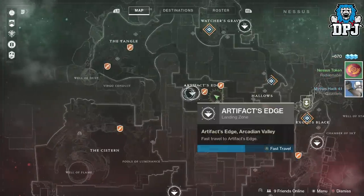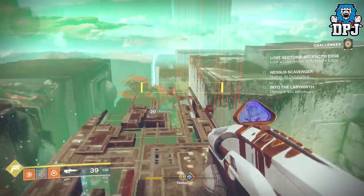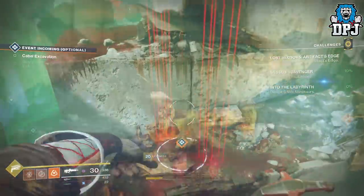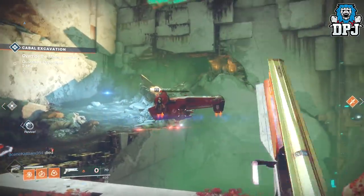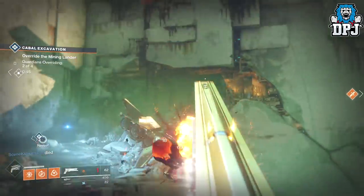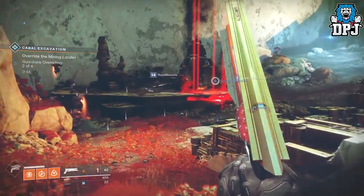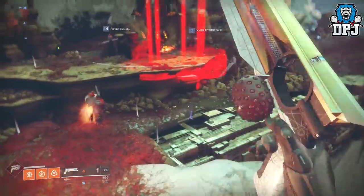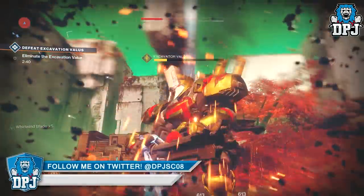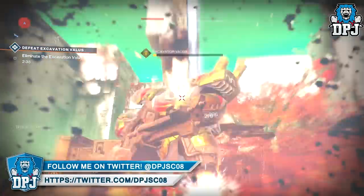By doing your first public event fast enough, you should spawn into another public event — simply rinse and repeat. I've managed to do this up to 4 times at a single event, as it is that easy to do. Trigger that heroic event as fast as possible, eliminate Valus, grab that loot, and you spawn into the same area. The public event should still be running; if it isn't, just bring up the director and load into the event again.